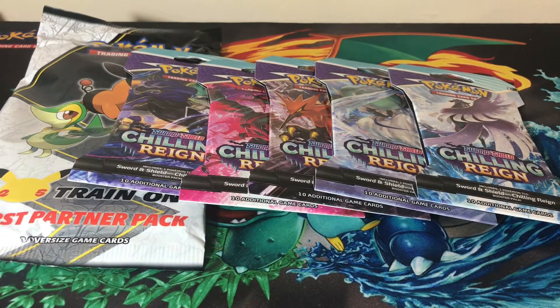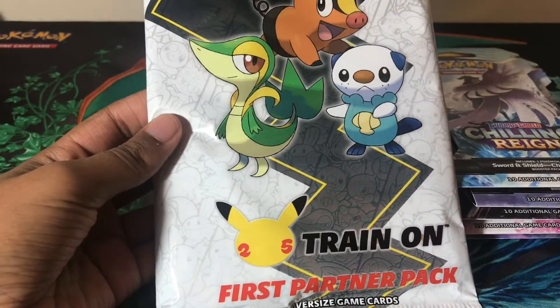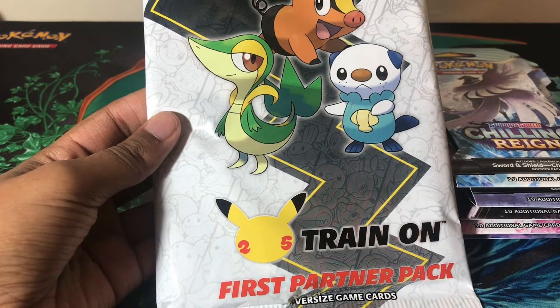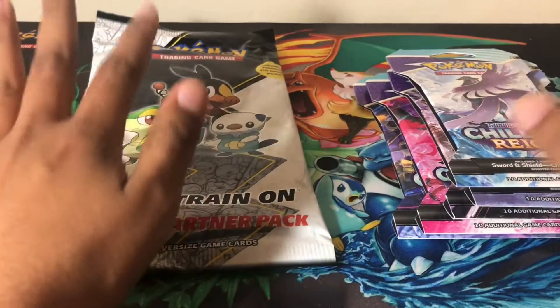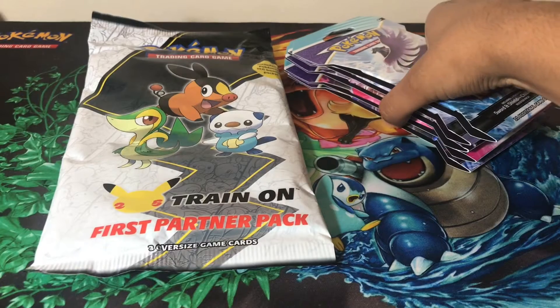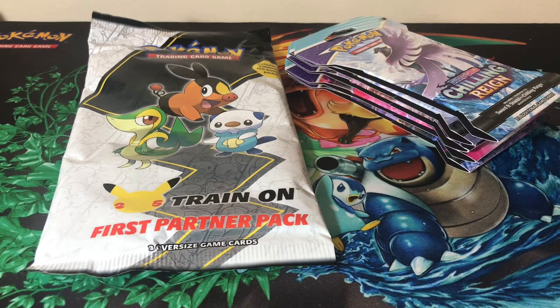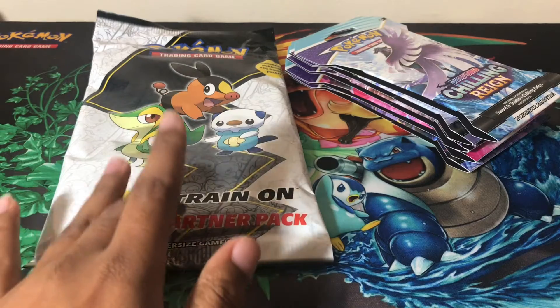Hey everybody, welcome back to the channel! Today I have five packs of the new Chilling Reign, and also the next First Partner Pack, which is the June Partner Pack. I got these packs from GameStop on release day — they had the whole board behind the shelf with all the single packs, so I just got a set of five.